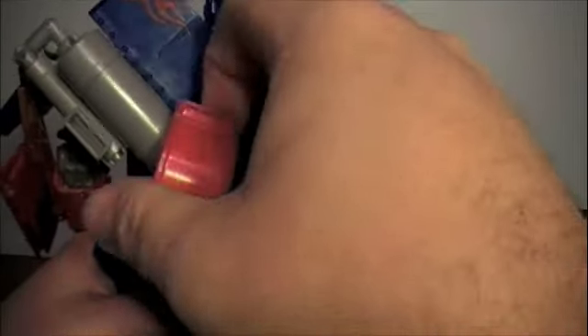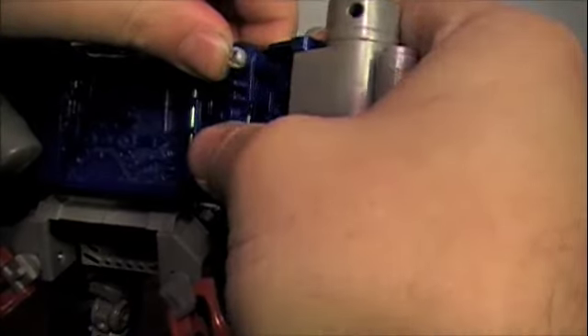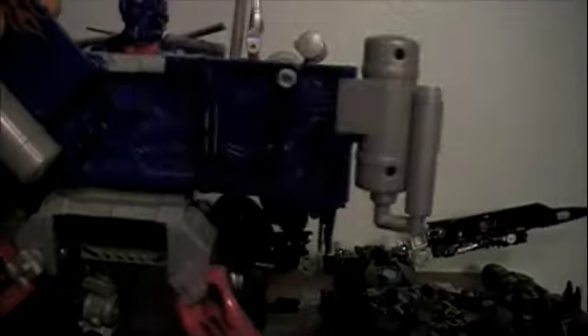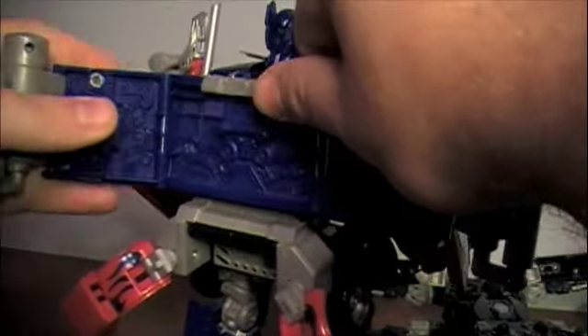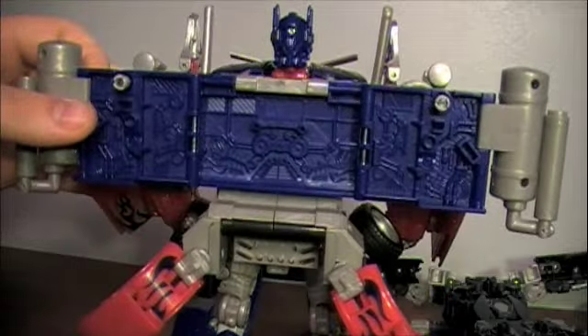Now to prepare Optimus. I'm going to go to the back, detach these back panels, and have them go to the side. I'll start folding the back out like this, as if you're getting ready to convert them to truck mode, until it has these kind of wing sections like that.